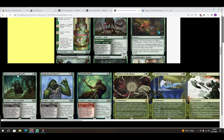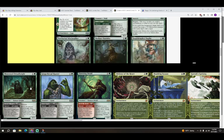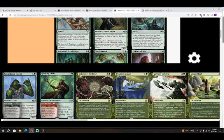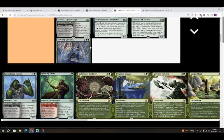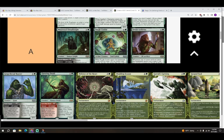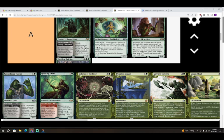Next is Mosswood Dread Knight — two colorless and a green for a 3/2 Human Knight with Trample. When it dies, you may cast it from your graveyard as an adventure until the end of your next turn. The adventure is Dread Whisper — two colorless in a black, sorcery: draw a card, lose a life. Your green deck is never going to cut a two-mana 3/2 Trampler, so I'm putting it in A. If you can cast the black part it performs even better — especially if you can reliably cast it the same turn it dies.